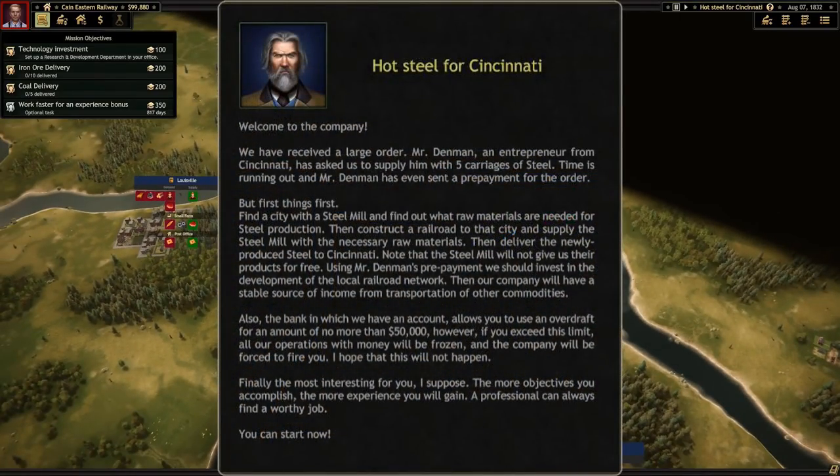Welcome to the company. We've received a large order. Mr. Denman, an entrepreneur from Cincinnati, has asked me to supply up to five carriages of steel. Time's running out, and Mr. Denman has even sent a prepayment for the order, which is awesome because we're going to need the cash.